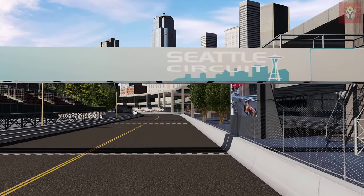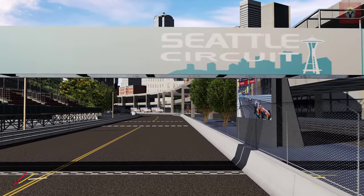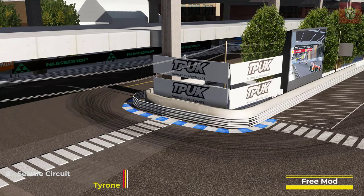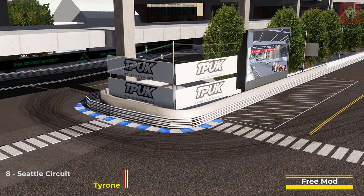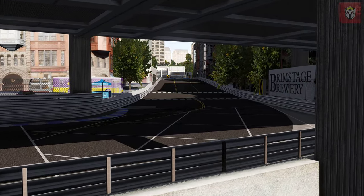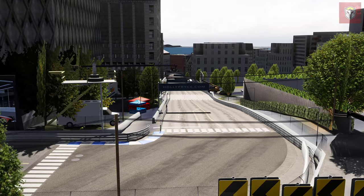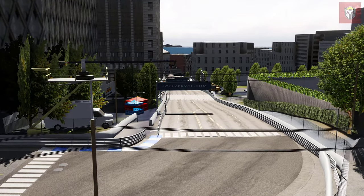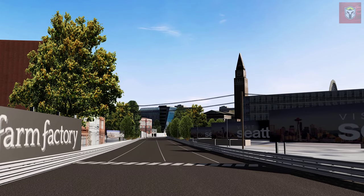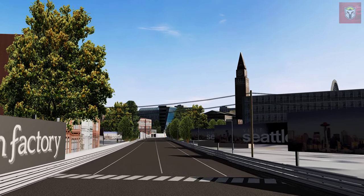Next up at number 8 we have Seattle Circuit, again by Tyrone. This is 2.4 miles long and 28 pits. A lot of people have probably downloaded this if you've played Assetto Corsa for any length of time. This is of course a GT track — it was actually in multiple Gran Turismo games. So if you haven't got it, do check it out. It's a really cool track to race around with street cars.